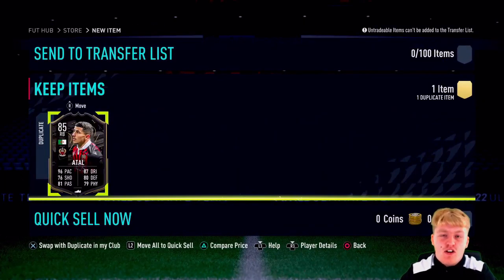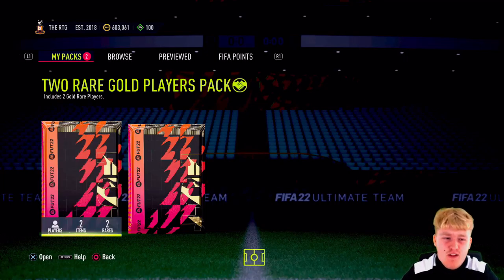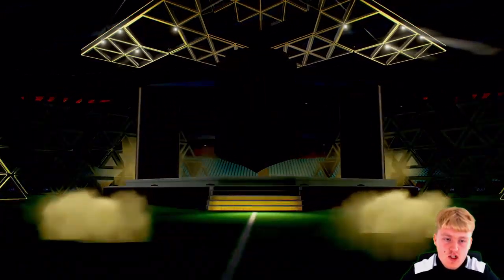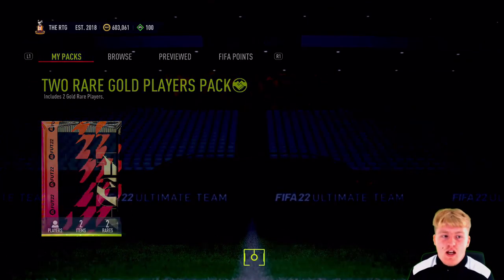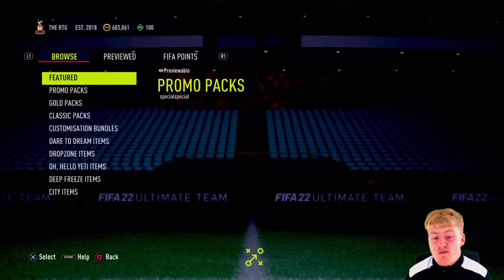We need to be saving a lot of coins - Roberto Carlos takes up around 500k, which will leave us with about 100k. We opened another pack and it's absolutely nothing. Another one packs nothing either - we got a two-player pack, both from the bronze and silver squads of Roberto Carlos. Again nothing decent - an Ishmael Saïss, and it would've been nice if he was an inform, but we're moving on.